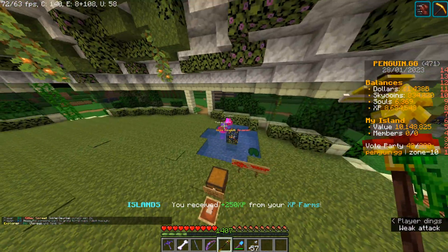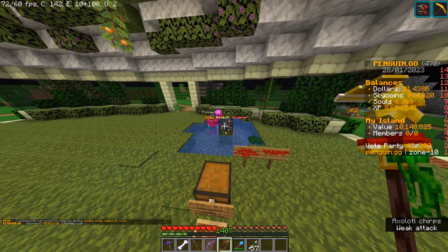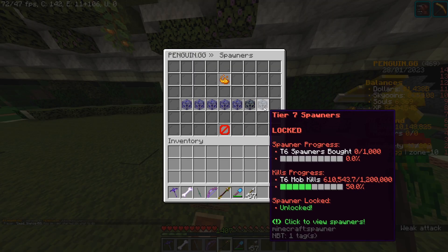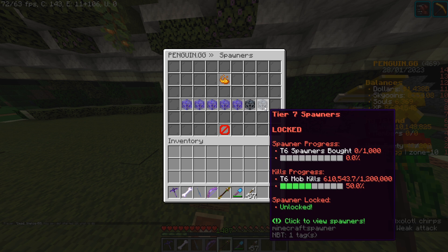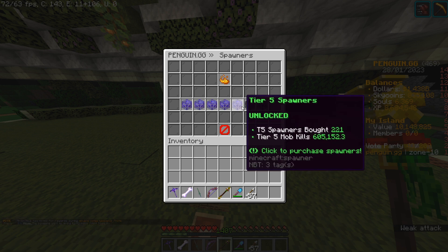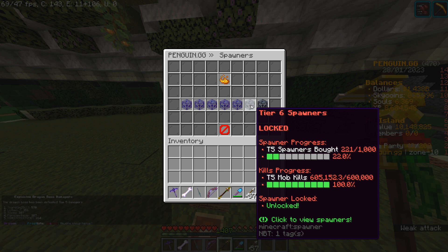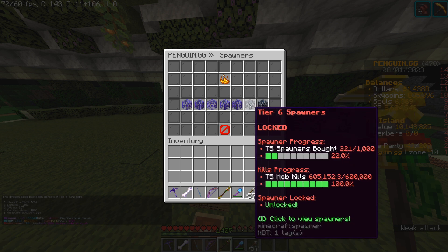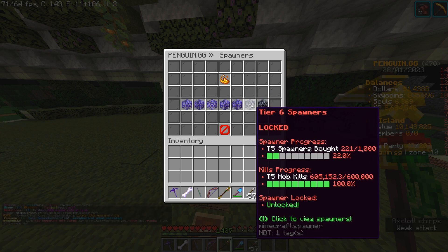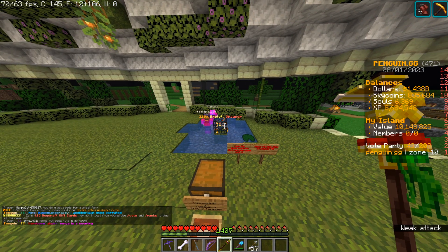We're in my spawn here and as you can see we have a bunch of people currently killing some axolotls. If we go into slash shop and go to spawners, I'm on the final stretch to get tier 7 spawners. I've unlocked tier 5, but I still need to buy the tier 5 spawners to get tier 6. I need to buy 800 tier 5 spawners and then 1000 tier 6 spawners, so that's going to be really expensive.